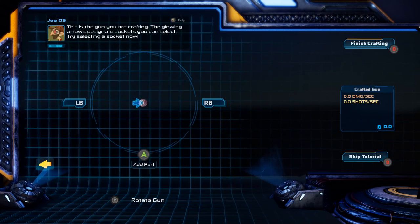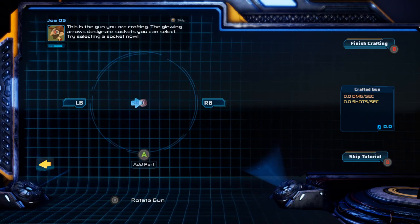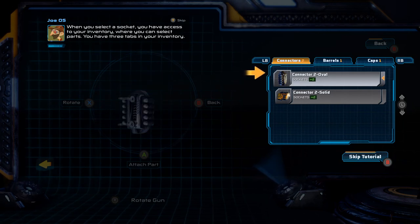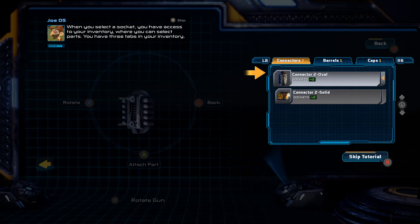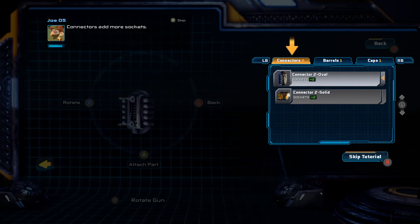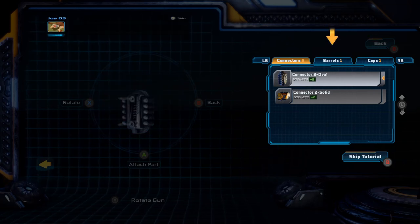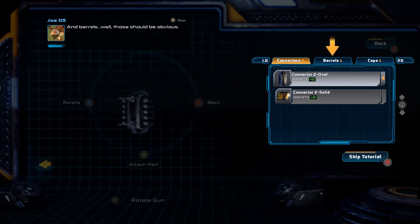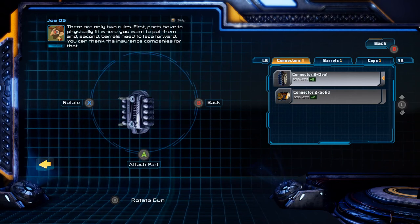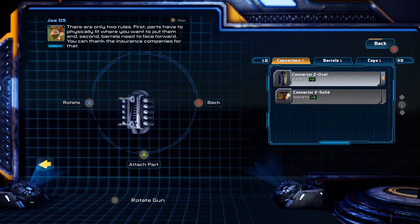This is the gun you are crafting. The glowing arrows designate sockets you can select — try selecting a socket now. When you select a socket, you have access to your inventory, where you can select parts. You have three tabs in your inventory. Connectors add more sockets. Gaps do funny things to your entire gun. And barrels — well, those should be obvious. There are only two rules: first, parts have to physically fit where you want to put them; and second, barrels need to face forward. You can thank the insurance companies for that.